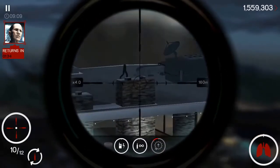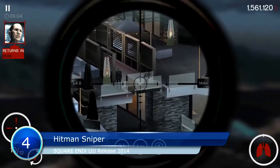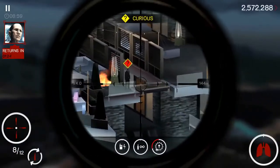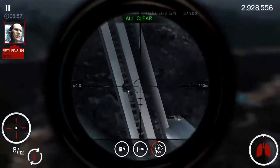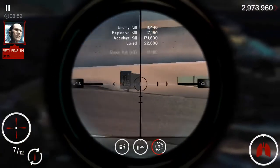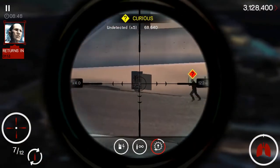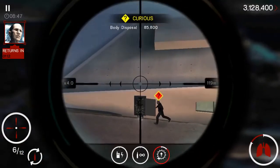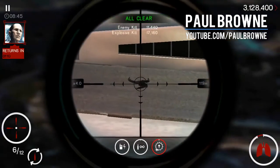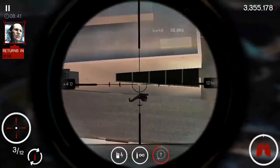In Hitman Sniper, you are Agent 47 looking over a villa in Montenegro. You are given mission directives requiring you to assassinate someone in the villa. Initial missions need you to take down one or two guys, but later missions involve killing off people in creative ways — such as hitting them near the jacuzzi, shooting the burning lamp next to them, or blowing the fuse box. Sometimes you must kill multiple enemies, or reach a particular score by killing as many people as possible in a given time.